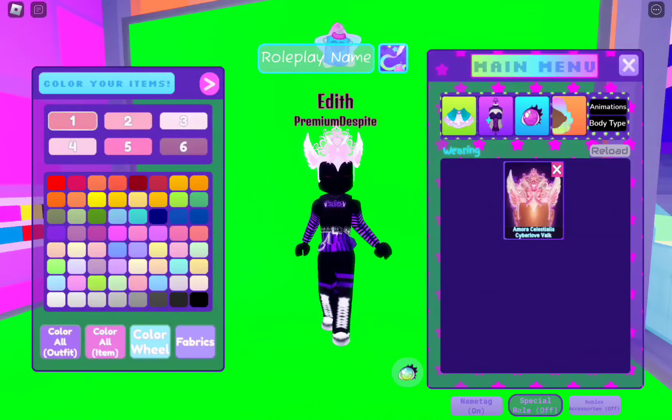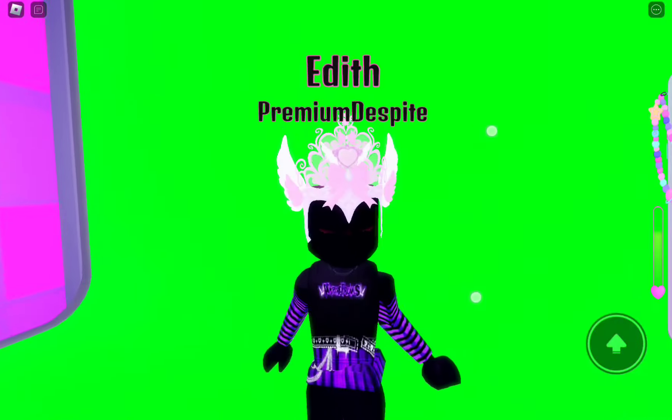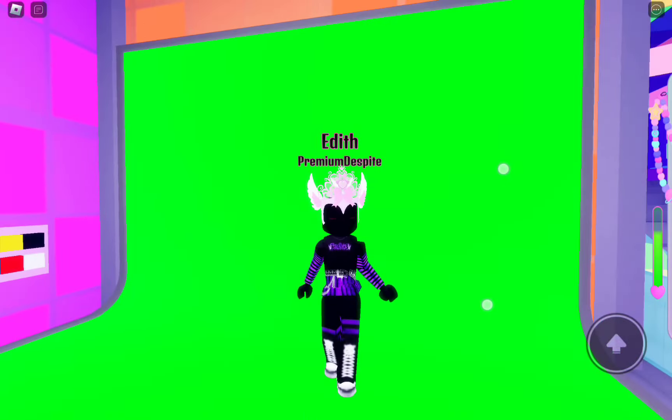This is what it looks like. It has six nice spots to fill your colors with whatever you dream of, or fabrics. It has no toggles — as of right now, it has nothing. I also noticed on the top of the head you can notice some particles. If you put it on max graphics, you'll see it even more.